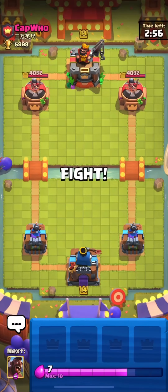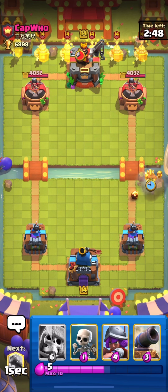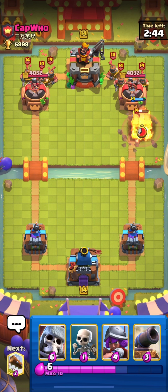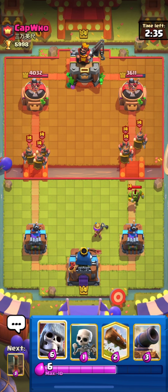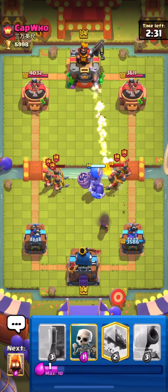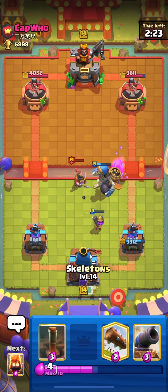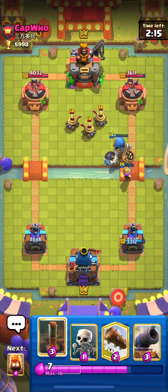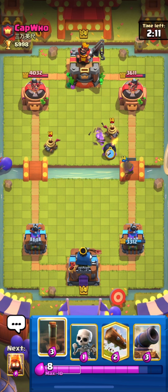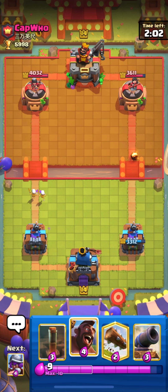We just got two matches in a row where the player left. Now let's move on to the third match. We are up against Cap Who, and I'm starting with Fire Spirit from the back followed by my Hog. He used his Goblin Cage at the last second. I'm going to use my Musketeer to distract everything coming from that side. His Goblin Brawler will get the connection, but our Musketeer is still in the field getting a lot of value even after getting hit by Fireball.